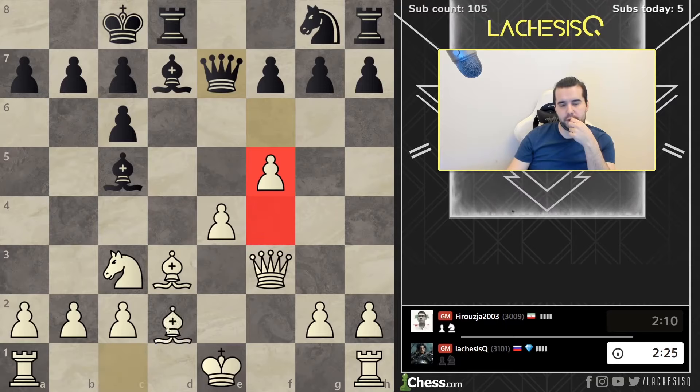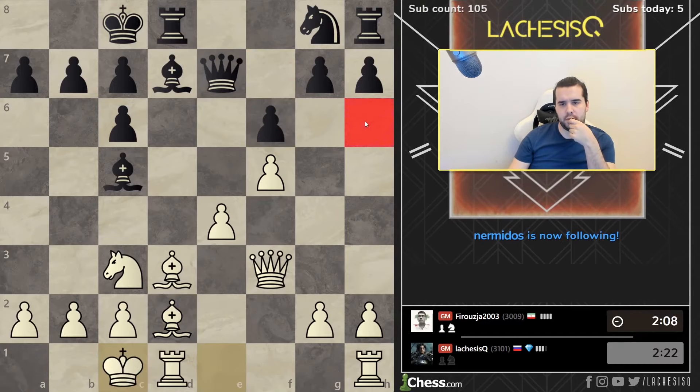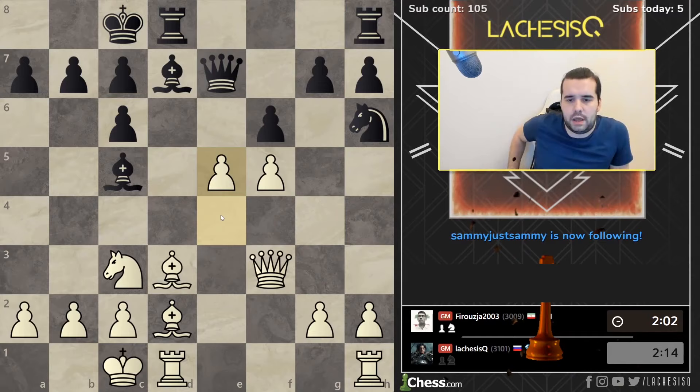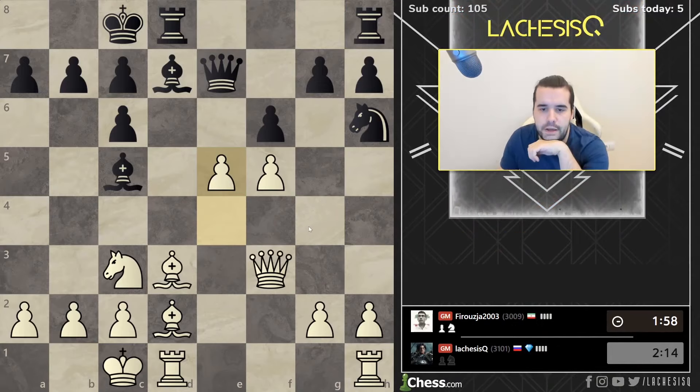So if B4 he takes here, I think we should just play maybe Bd2 and castle. He wants knight h6, knight f7. Maybe I play e5 actually. Qe5 and rook e1. Or just a funny move. Might be that it works.